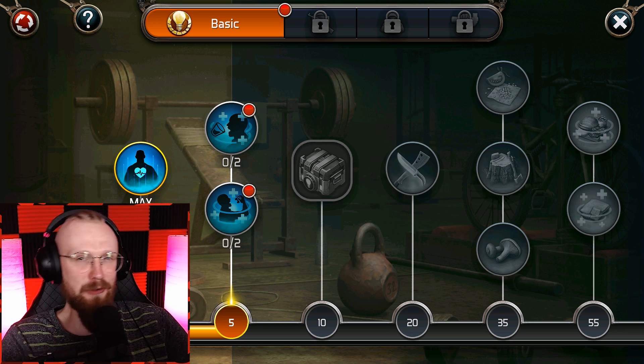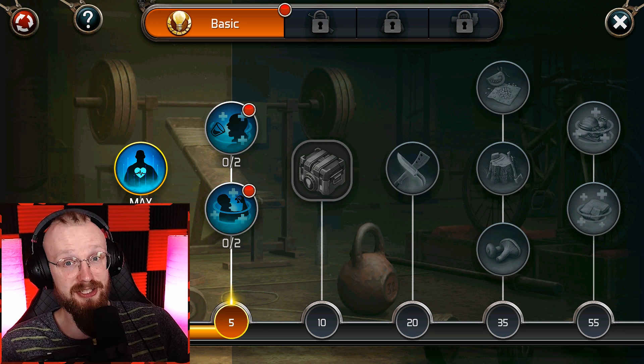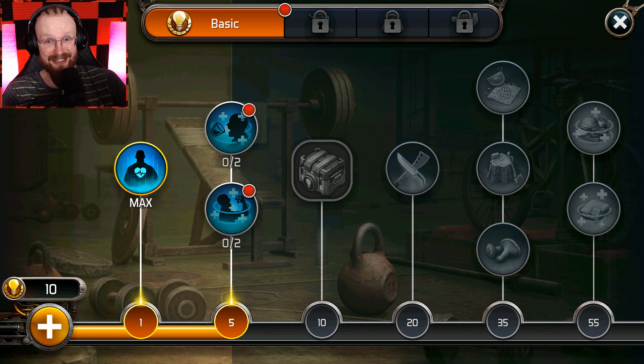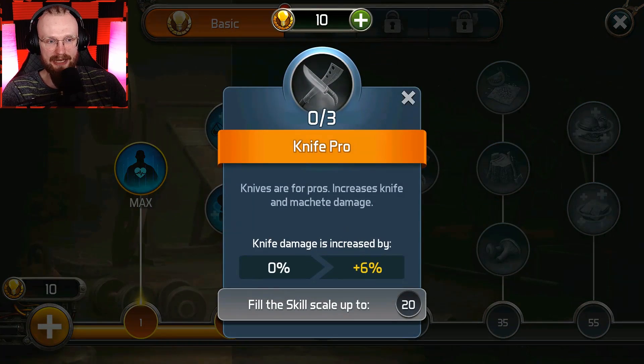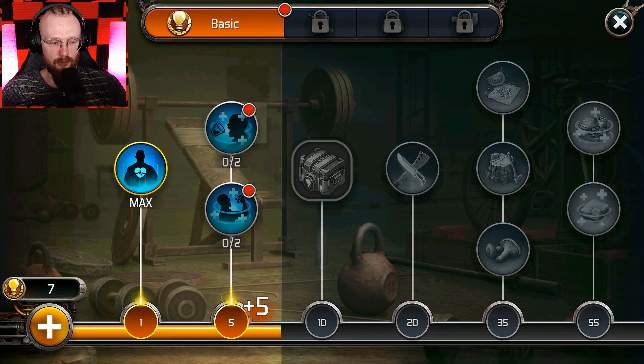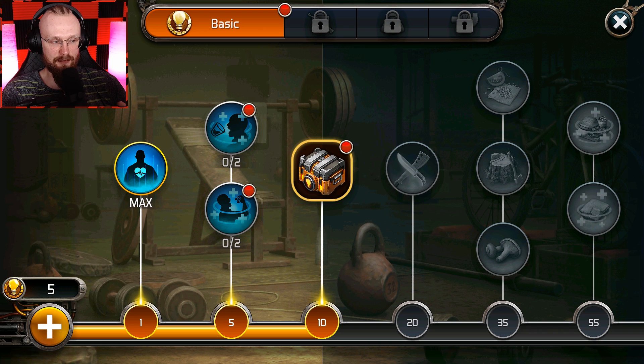I'm gonna try my best to explain how it works. I'm pretty sure most of you already know how the system works, but just in case for those who don't. So each level you'll be getting a skill point that you'll be able to put in your character. There are a bunch of skills, but for example, in order to unlock the knife pro, you'll have to fill up the skill scale to 20.